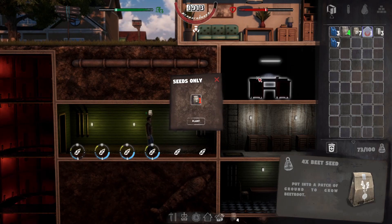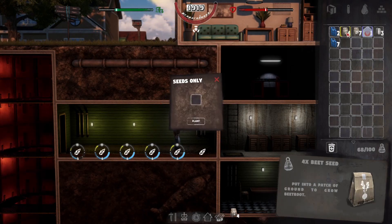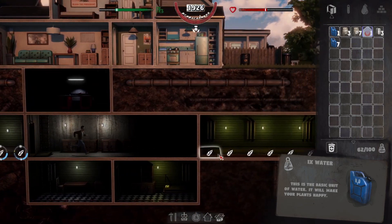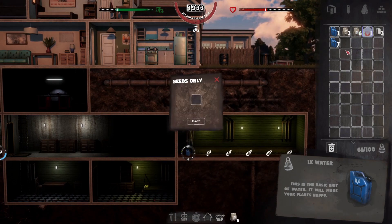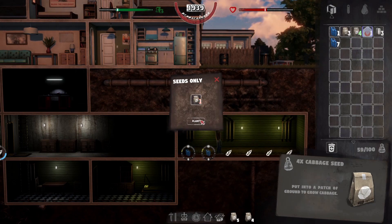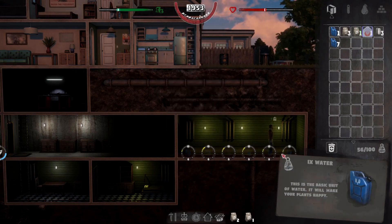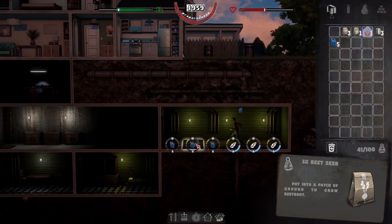Water definitely adds a little bit to the grow time, that's good. We'll probably need to buy some more beet seeds - we do get like one or two seeds off the plants we pick. Let's come over and do cabbages here. Our beets are obviously the best seller, but we'll change it up. We might do carrots in the next run. Cabbages to eat and beets to sell is the way to go.